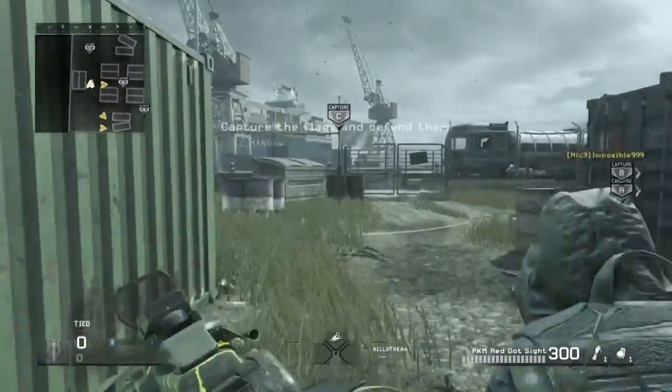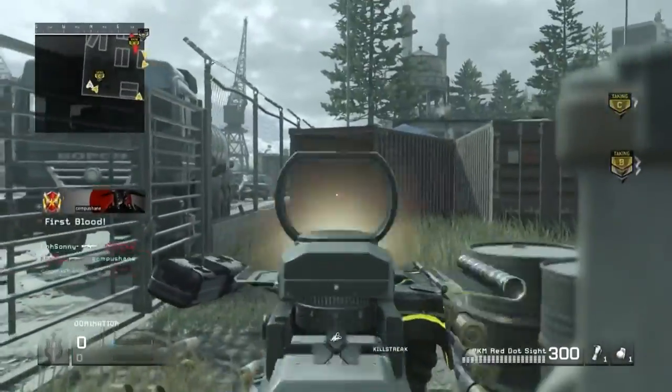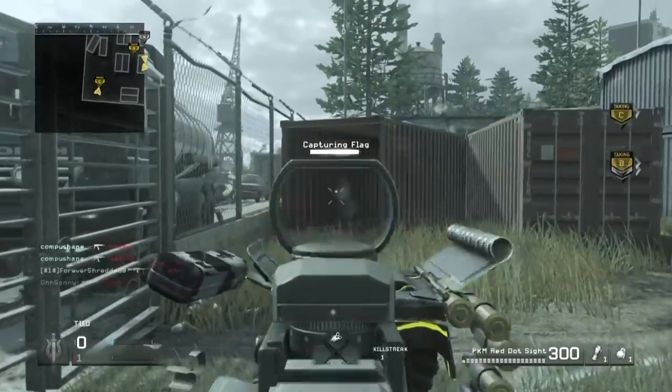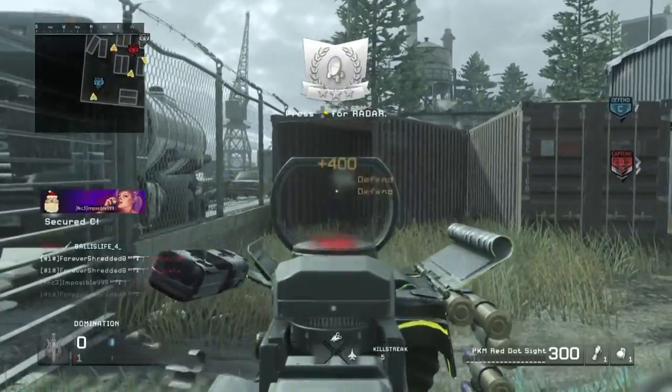First off, to get Shipment 24/7 you need to go into a lobby with a five or six man party, and once you go in there you need to lobby surf until you see the actual map itself. Once you see the map, you want to all vote it as much as possible — that's going to be your highest success rate of locking the map down.